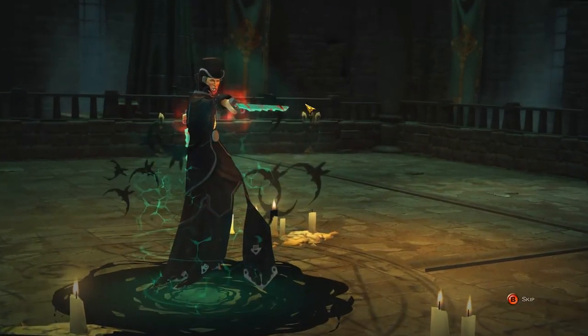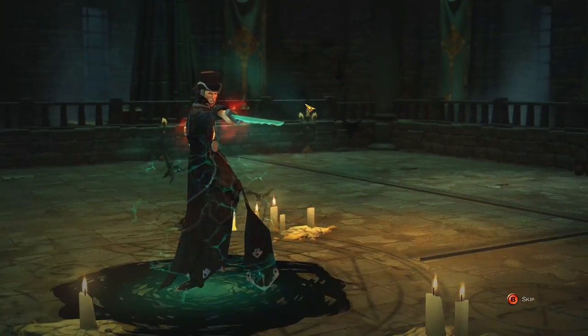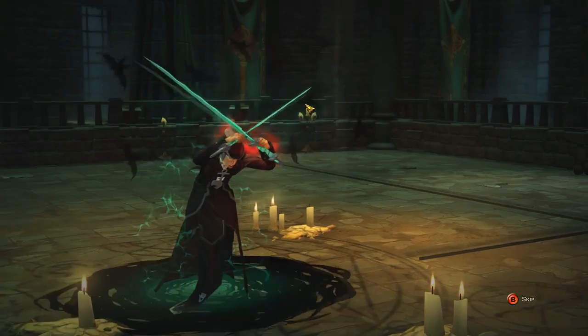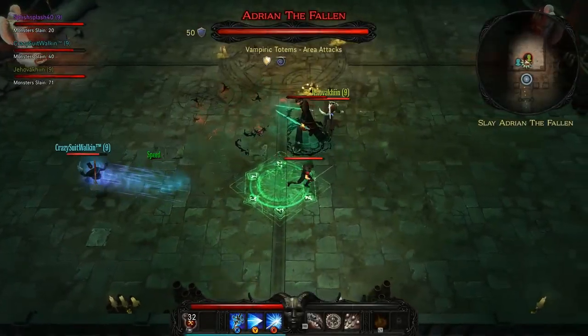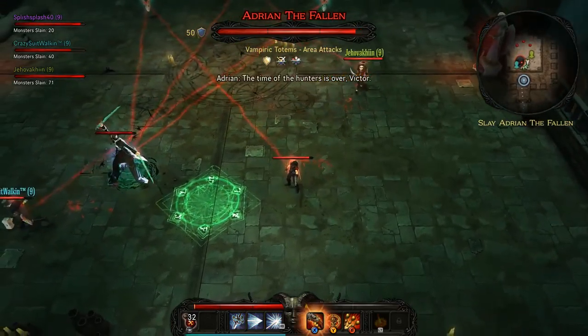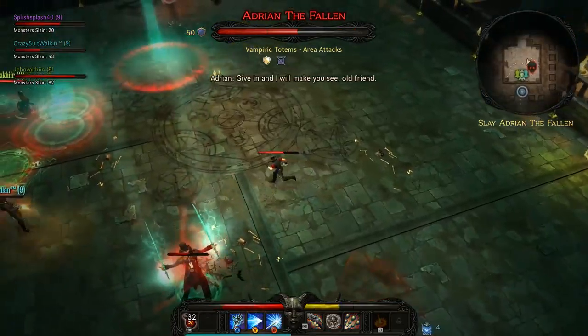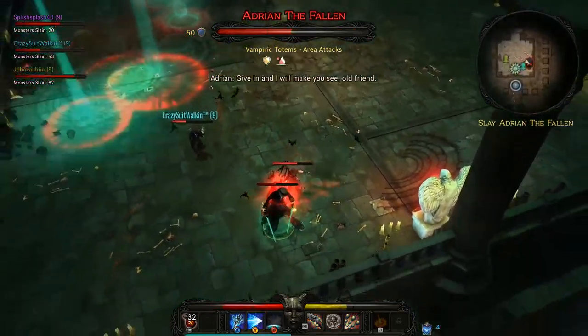Towards the end of our gaming session we came into a boss fight, which is always fun. We're meeting Adrian the Fallen — the guy we've been looking for for quite some time while playing the game. Adrian was a friend of our character Victor Vran, but he's turned to the dark side, so we have to take him down — and that we will.